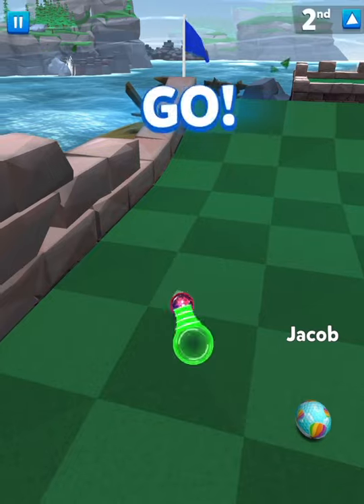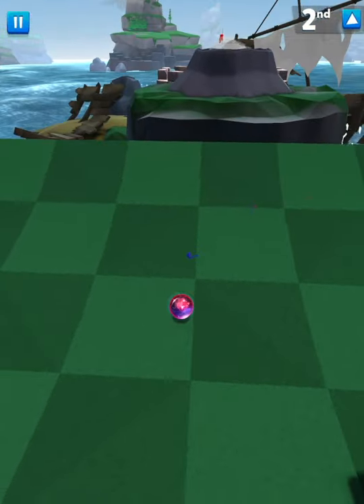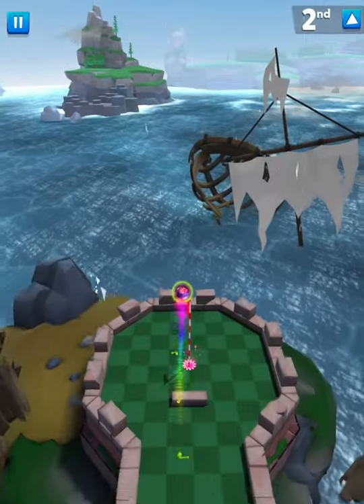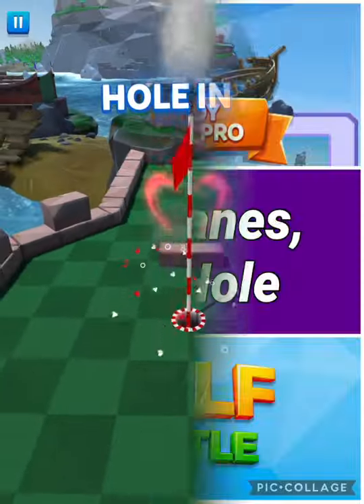Catch Me If You Can — I like to bank it off the left wall, brings you perfectly over to here. Then from no matter where you are it's always a soft red. Just make sure you're going towards the hole and you should be getting an easy hole-in-two, especially with that four accuracy.